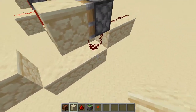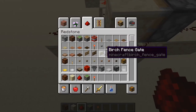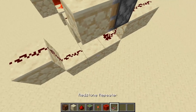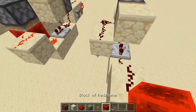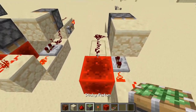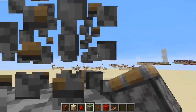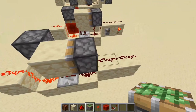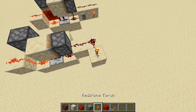Place redstone dust here and here, then grab a repeater set to two ticks. Place a redstone block to power the exposed redstone dust, then place a piston facing down into that redstone block. Power it from behind and there you go — that's an instant inverter.